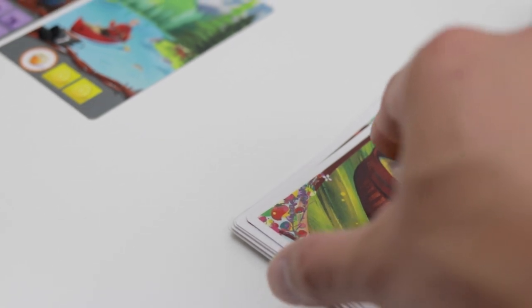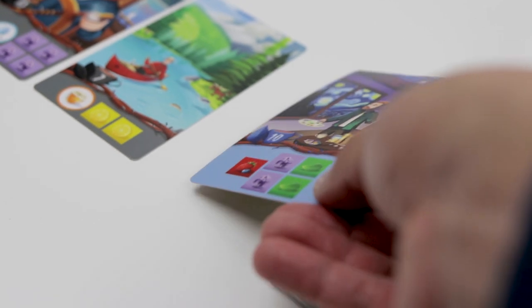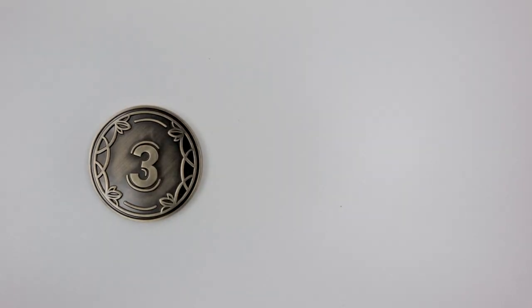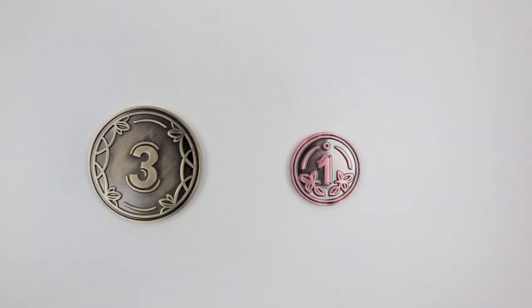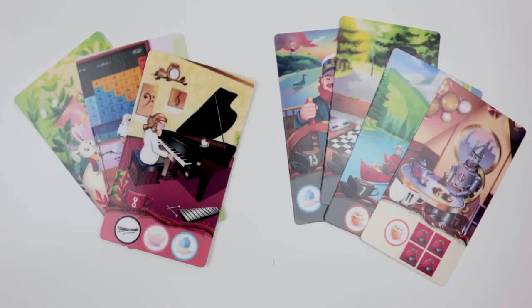Even if there are no more tips to earn, players can still fulfill customer orders. For scoring, add up victory points from fulfilled customer orders and add all leftover money to your total. You don't get points for leftover ingredients, and unfulfilled customer orders don't subtract points. In a three-to-five player game, you can also calculate the diversity tea award — each player counts the total number of different base tea colors they fulfilled and adds those points to their score. The player with the most victory points wins. On a tie, the player with the fewest fulfilled customer cards wins; the second tiebreaker is the player with the most money. If both tiebreakers fail, victory is shared.